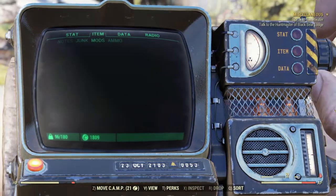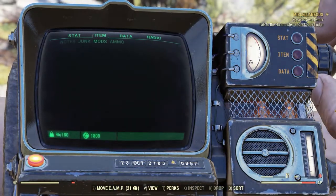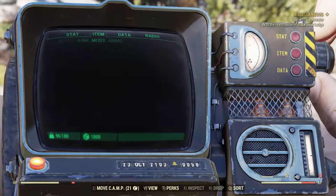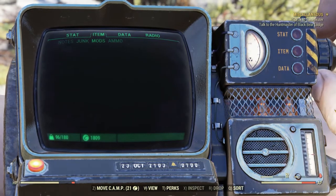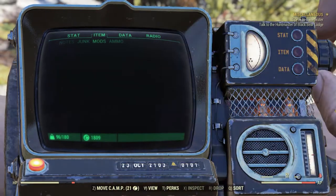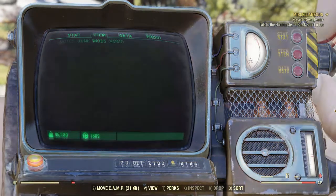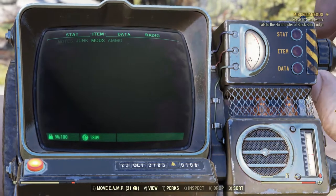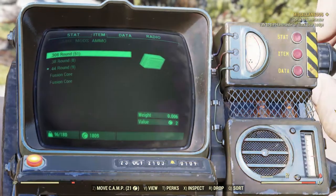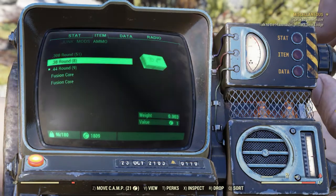On to Mods. I have no mods on my character so none are displayed. Mods are items you pick up that can be applied to your weapons to make them more unique, improving their damage and aesthetics — such as turning a baseball bat into a rocket bat by adding jet packs to the side. Finally, we have Ammunition. Any ammo you find in the open world for any weapon can be found here, even if you don't have that weapon on you.